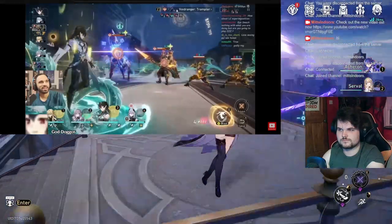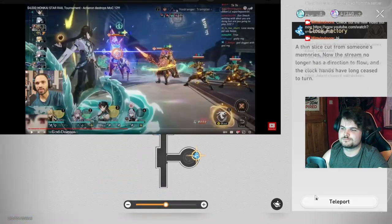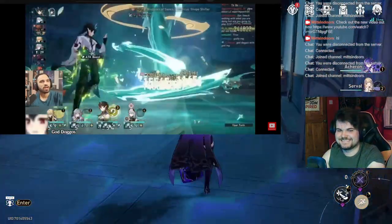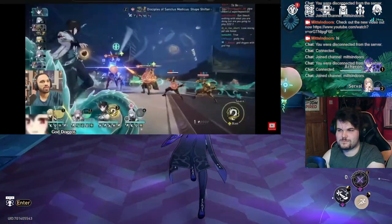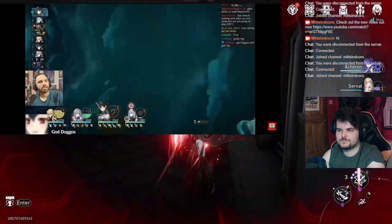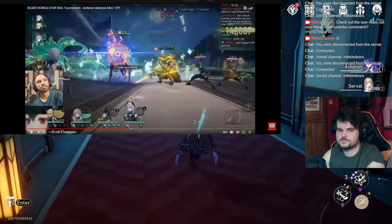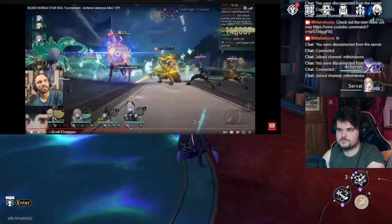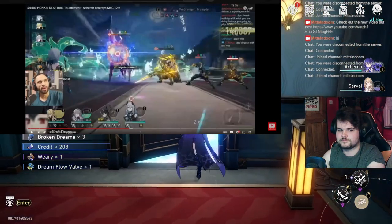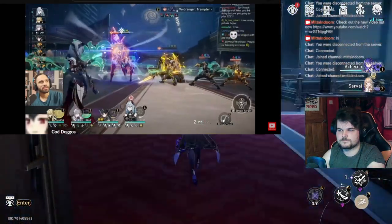It looks like we're going for the horse. He's waiting on Christmas with the Hanya. We hit everything with the ult — 246k skill! Getting that ult now. Is it an E2 Imbibitor? Hanya is so good with Imbibitor Lunae. This is nice, I like this Hanya setup. We knew it, but damn — a skill point given back to him during his ult.